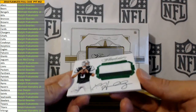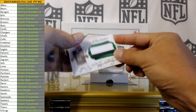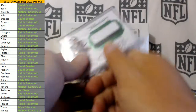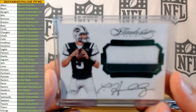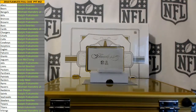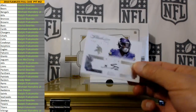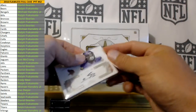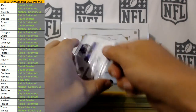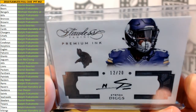For the Jets — five of five, two color, Christian Hackenberg. Mr. Ralph, nice hit Ralph. Do they hit often here? Stefon Diggs 12 of 20 for the Vikings — premium ink. Nice hit Michael, 12 of 20.